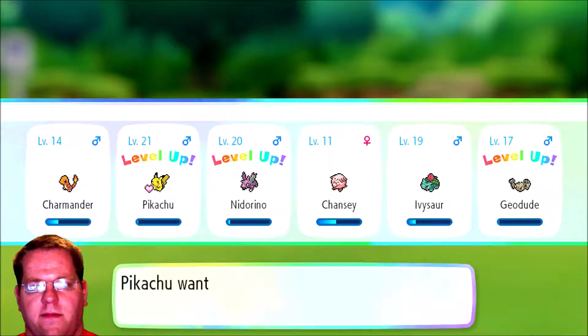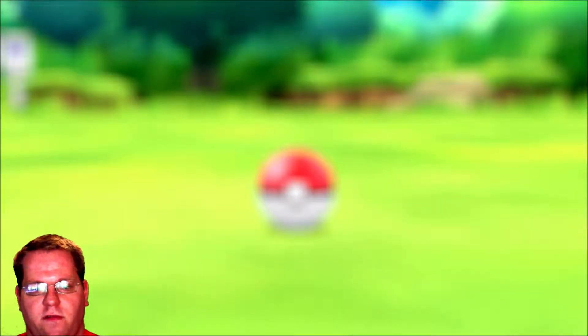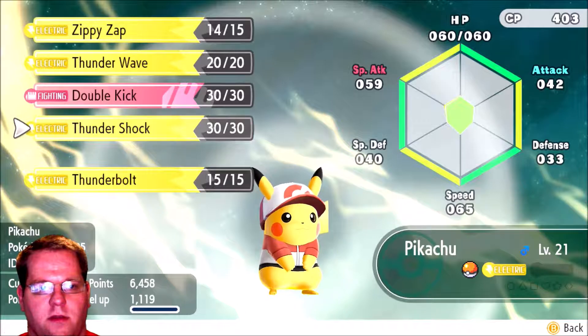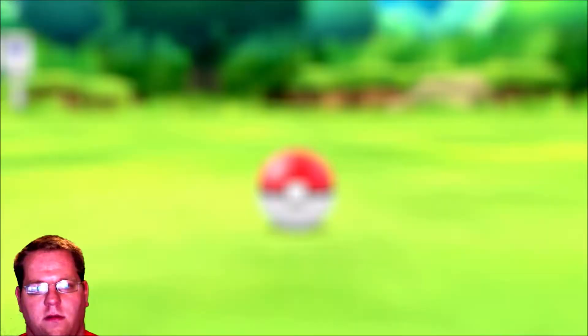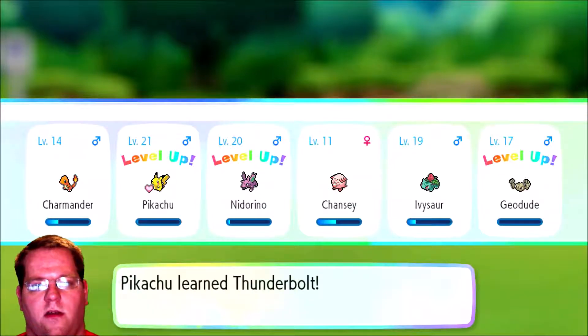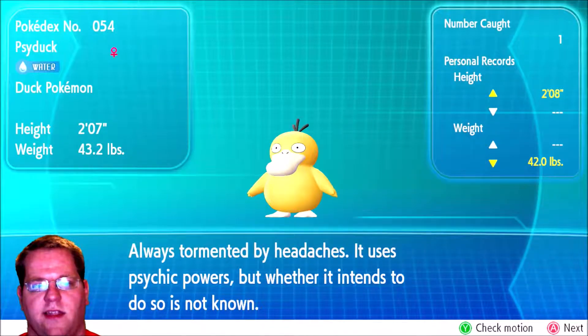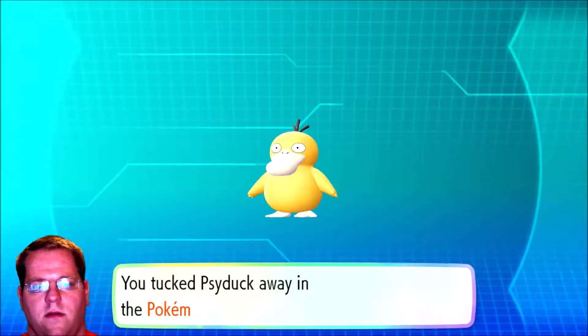Alright, everyone's leveling up tonight! Pikachu can learn Thunderbolt — heck yes! Yes, we want it. Ta-da! Oh yeah, we're serious now. Geodude leveled up to level 17 — awesome! And we got a Psyduck. I didn't get to read this thing — 'it's always tormented by headaches.'